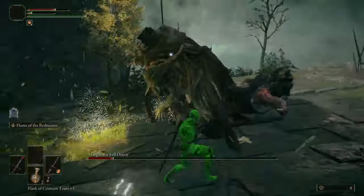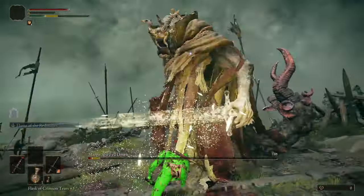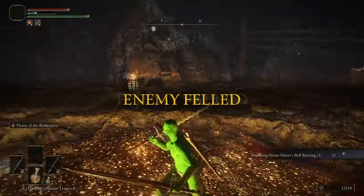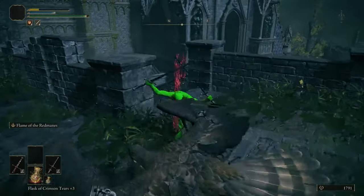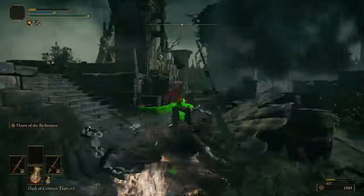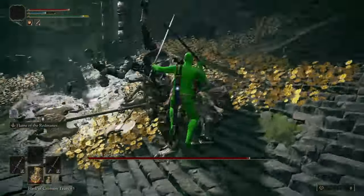Now I know why he's called Margit the Fell — because he fell off. Before Godrick I got the first Smithing Stone Miner's Bell Bearing and upgraded my weapons. I also got some summons but I never used them so I won't talk about them. Also I just wanted to say that I freaking hate birds. Now Godrick was easy as hell — I got him on my second try.